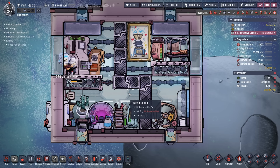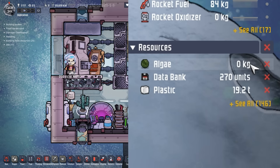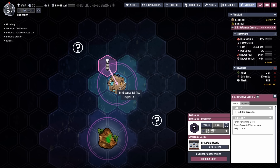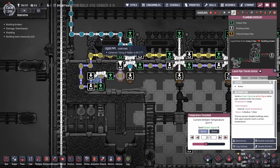We need to check on Victor Nevez, who's managed to pump out 269 units of data banks, but they are out of algae. It's probably best to just bring Victor home. We change the path, go back to our own planetoid, and return with all those beautiful data banks.